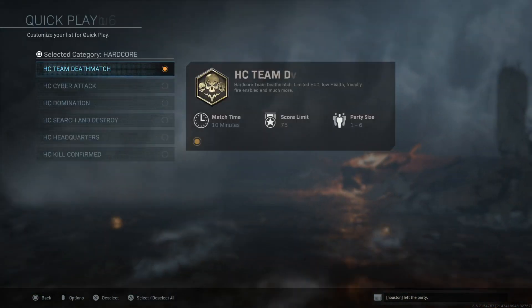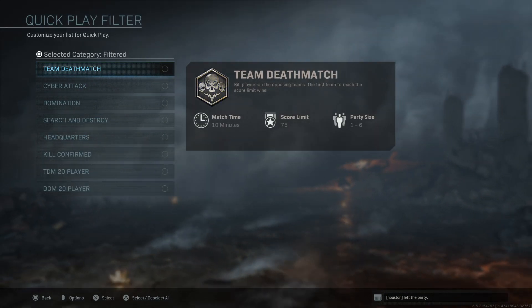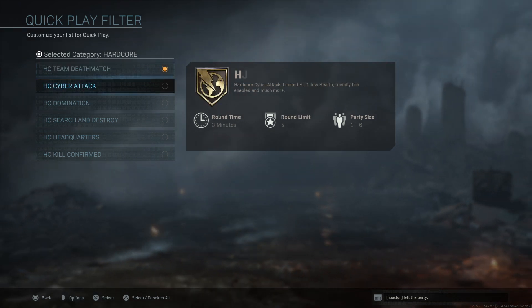You gotta go to filter, open filter, and each time you press square to select a category, it changes the filter — hardcore and so on — and you select.